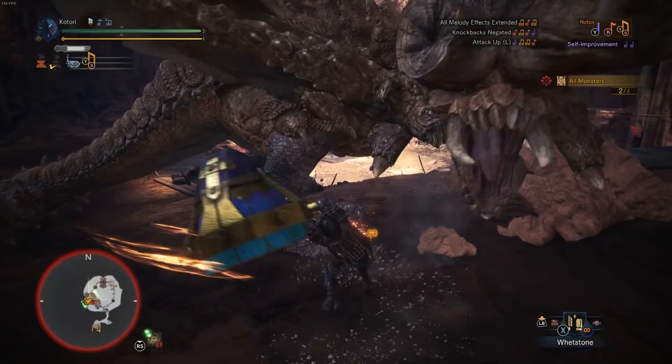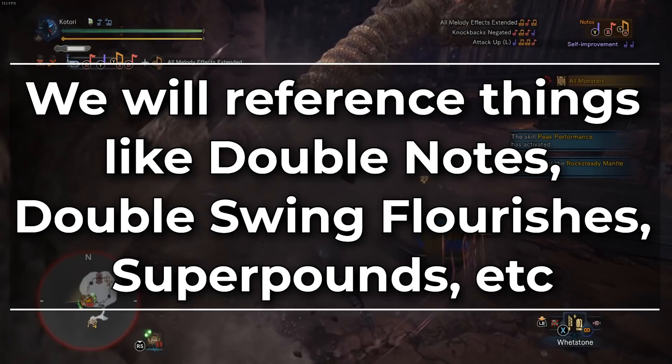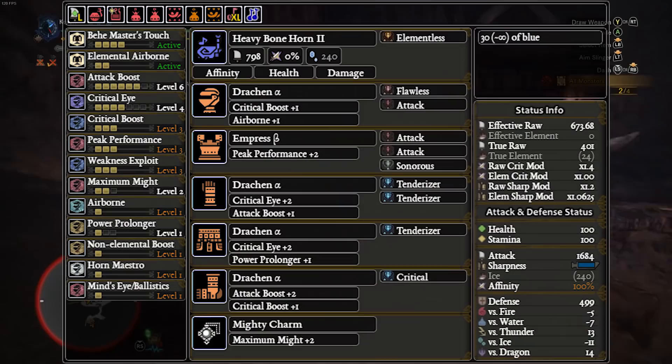Alright, time to cover the other meta builds. We will be referencing things like Double Nerds, Double Swing Flourishes, Super Pounds, etc. This is a build guide, not a Hunting Horn Mechanics guide, so we won't be explaining the specifics on those. If you'd like to learn more about those, be sure to check out Grifted's Hunting Horn Masterclass series. Let's cover the most beginner-friendly one first: the Bone Hunting Horn. With full buffs, this build hits 673.68 EFR.